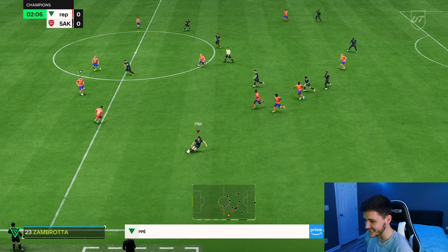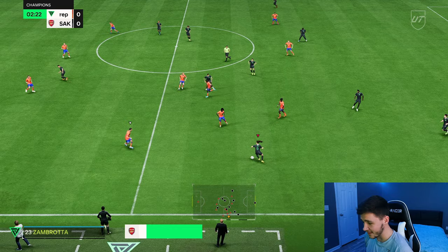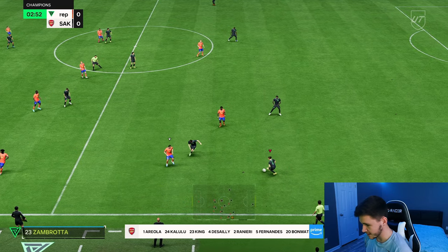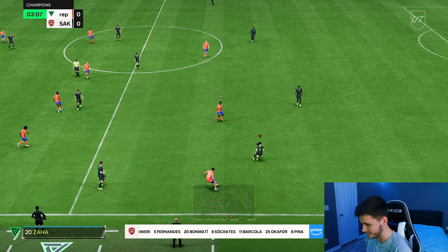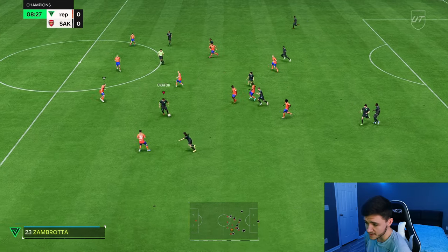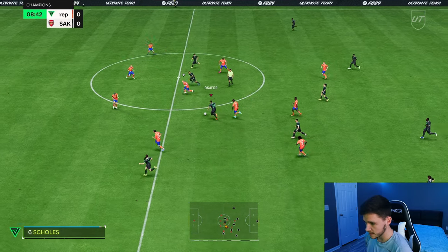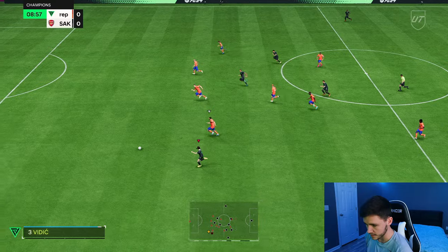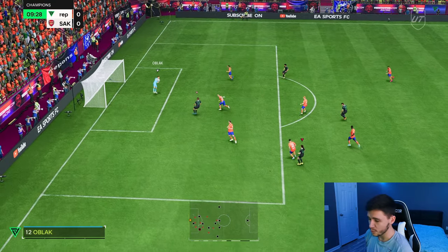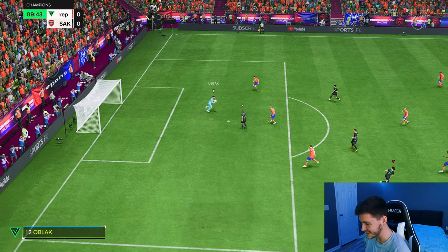First things first, let's test out the card's dribbling — should be very quick and swift on the ball. We gave her the hunter, so no extra dribbling. The left stick dribbling is very good, good ball control right there. Now we could spring into a counter attack. With the hunter chem style, she should be very quick. We can go ahead and test out her sprint speed — and for the most part, she is very quick. We'll go for a finesse shot — a decent attempt.